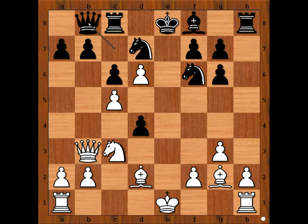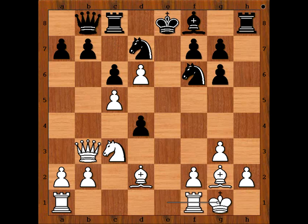White to move. The white knight is under attack, and the white pawn on c5 is under attack. So perhaps knight to a4 is suggesting itself — do you agree? But Maria castled kingside, allowing pawn takes knight. Knight takes on c5, attacking the queen.